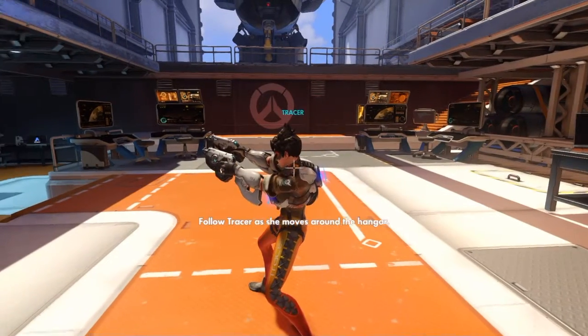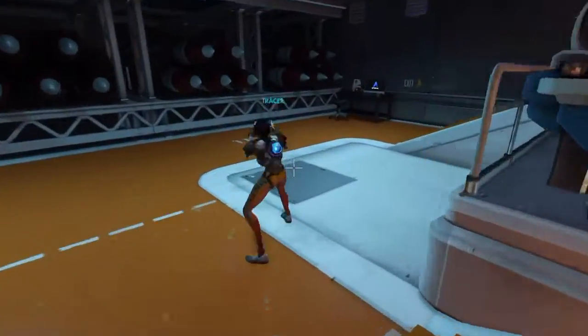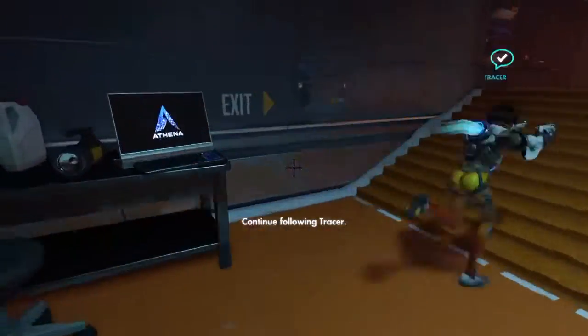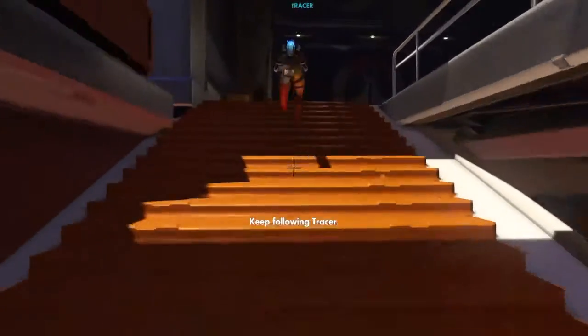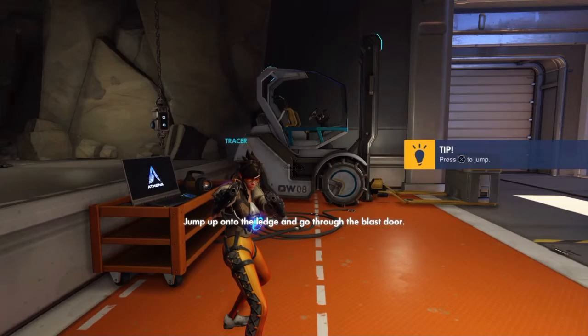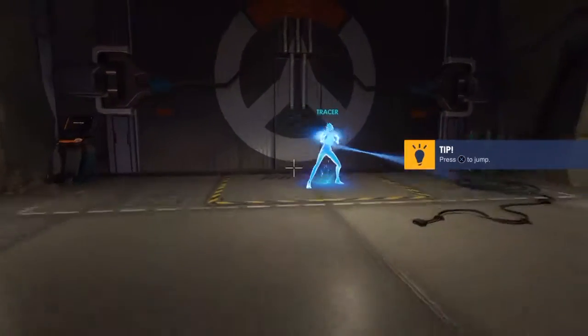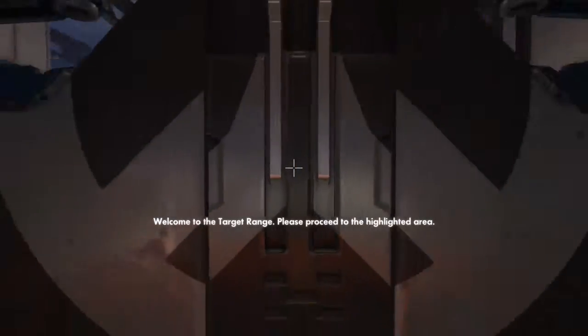Follow Tracer as she moves around the hangar. Continue following Tracer. Keep following Tracer. Excellent. Jump up onto the ledge and go through the blast door. Bye!